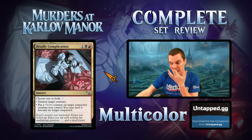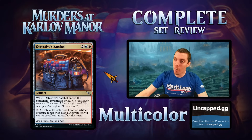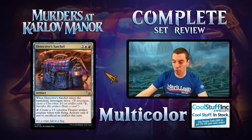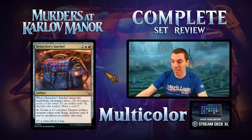Detective Satchel — four mana artifact. When it ETBs, investigate twice, which is pretty good. It also makes a Thopter with flying only if you sacrifice an artifact this turn, and for three artifacts it's pretty cool for artifact synergy. A little clunky, and probably not good enough for constructed at four mana. But a good limited card — once it starts making Thopters you're drawing cards and making 1/1s, which is powerful.